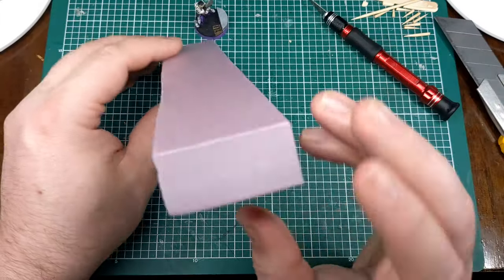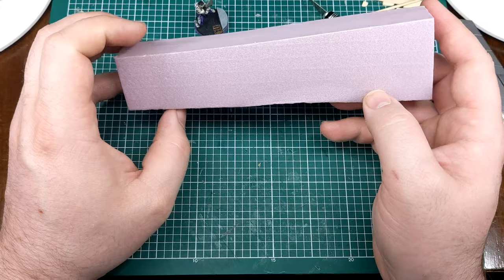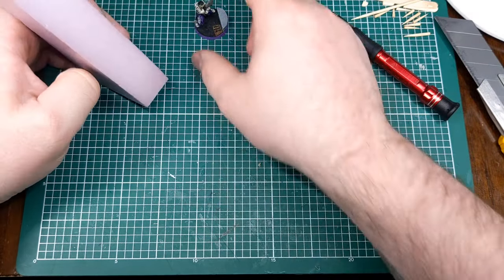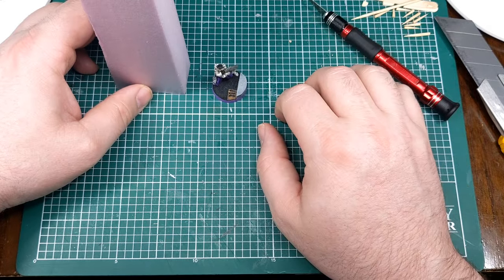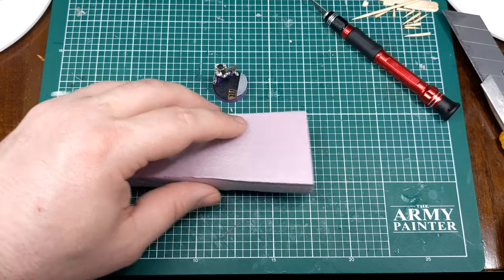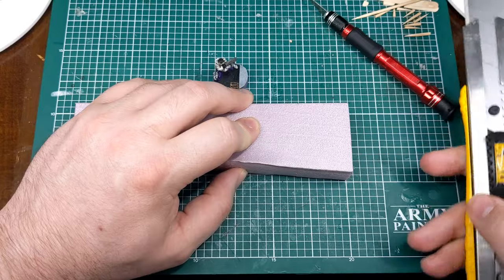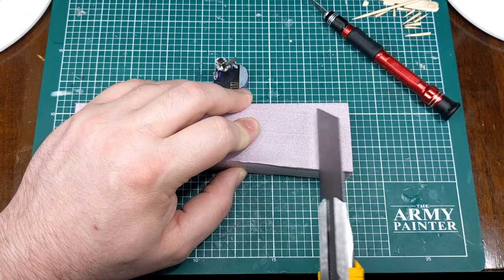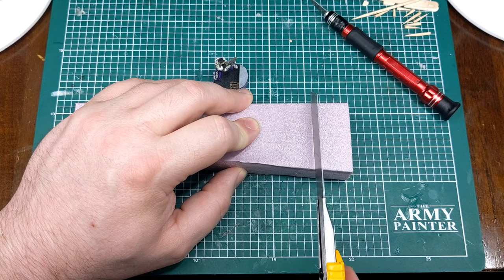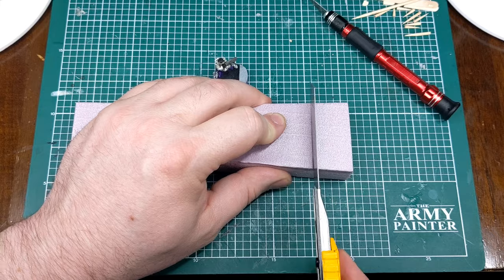Starting with XPS foam, I'm going to cut it down to size and make some jersey barriers — or K-rails for those not familiar with the terminology. Those are the road barriers used to divide interstates or buffer traffic for road construction. I'll be doing all my cutting with a utility knife and hobby knife, and I don't really have set measurements — I'm just basing this on wanting the barriers to be approximately chest height on the models.